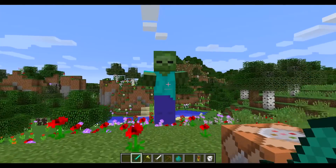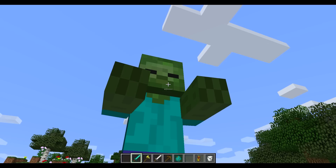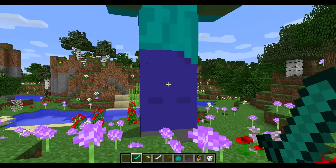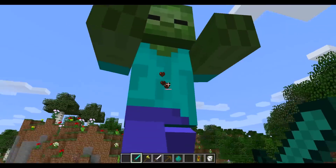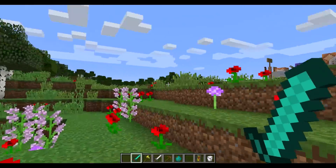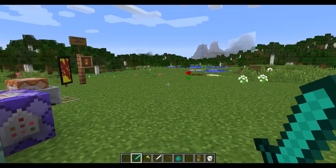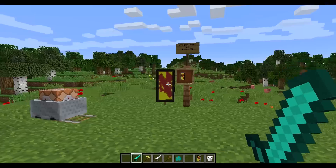Giants are back. In the last snapshot, giants would not render their model — they were invisible — but they have returned now. It was likely because zombies got a small arm change. You can see those damage indicator hearts there again. Who knows if they'll actually do anything with them, give them their own texture, or make them a naturally occurring mob — I'd love to see them become a new type of boss. At least it's nice that they haven't forgotten about them and are keeping them in for anyone who uses them on maps.